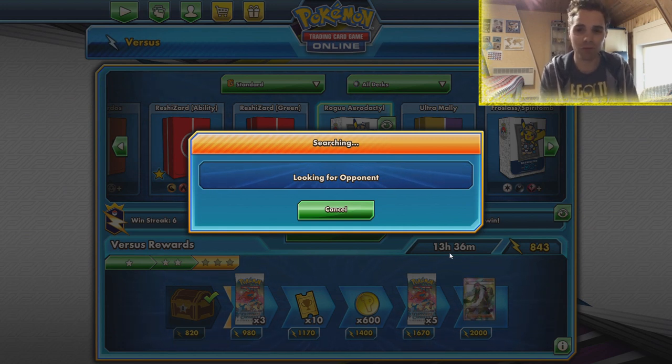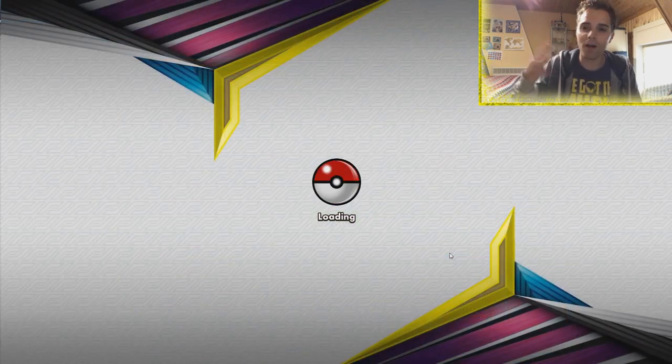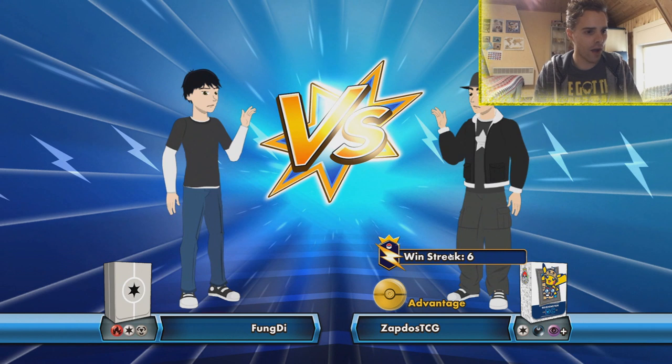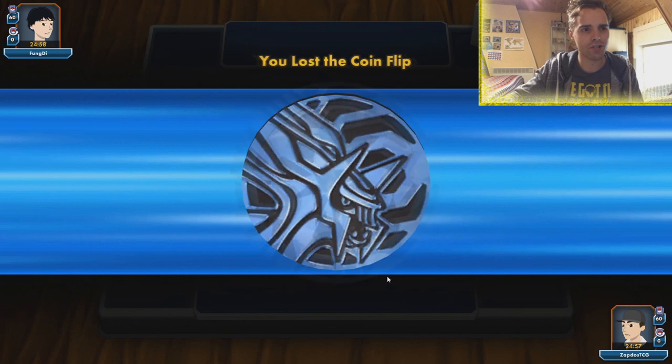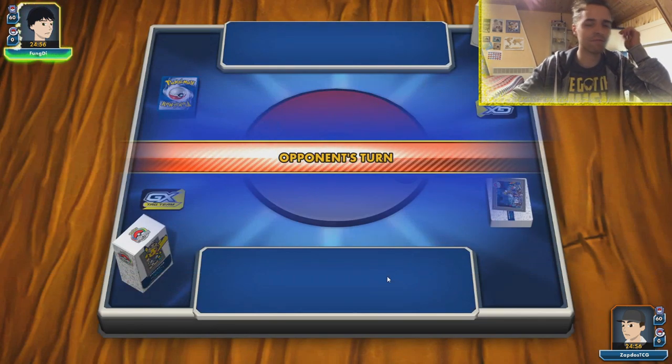If we don't draw it, we don't run Unidentified Fossils, so it's going to waste a turn to get them into play. Or we can evolve Ditto into Pidgeotto, Aerodactyl, Weavile, or Froslass — so Ditto is very crucial in our list. We're facing off against a Metal/Fire deck. We'll have to wait and see how it turns out. Our opponent is Fungdy.